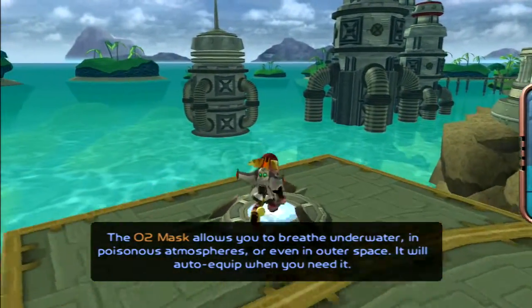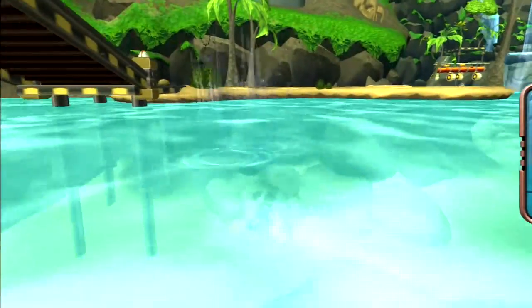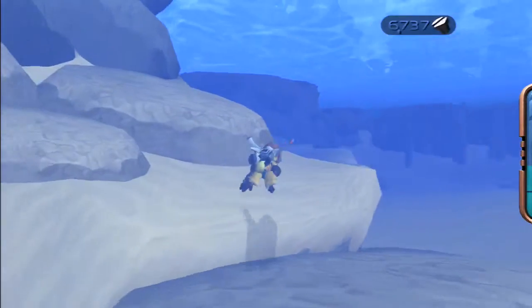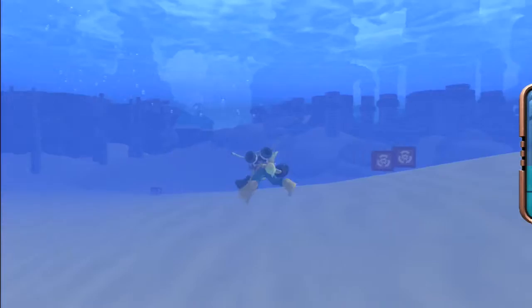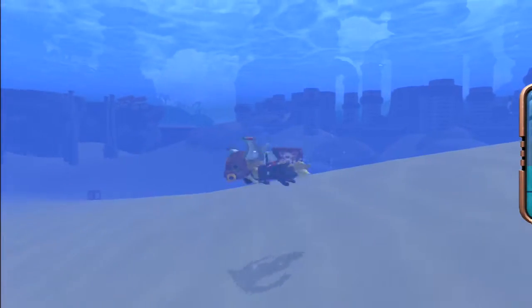So obviously it's pretty self-explanatory what the O2 mask does, but it allows us to go into three new types of environment right now. First of all, it allows us to breathe indefinitely underwater, so that nasty counter that shows up at the side of the screen there — which you can still kind of see out of the frame because the aspect ratio is slightly different on the HD collection — so now we don't have to worry about a time limit when breathing underwater, which is really nice.